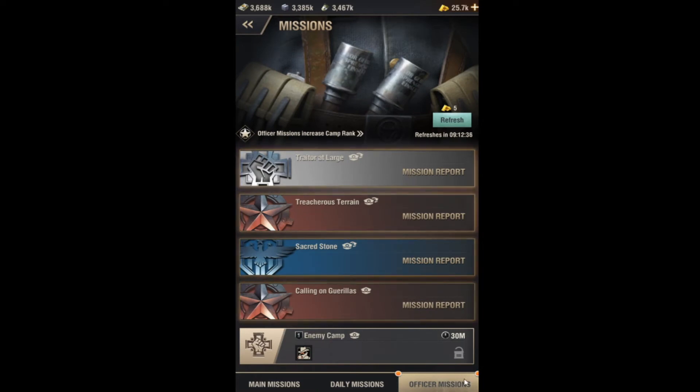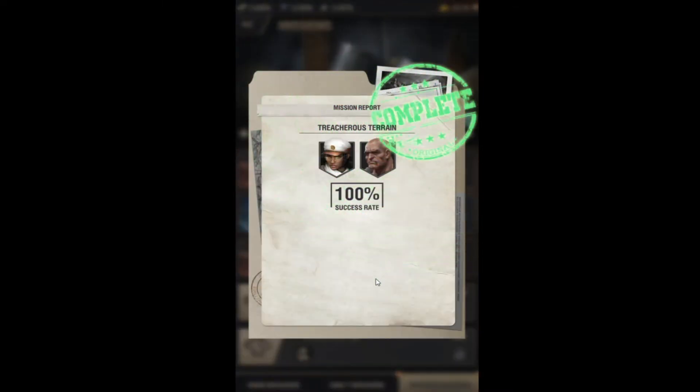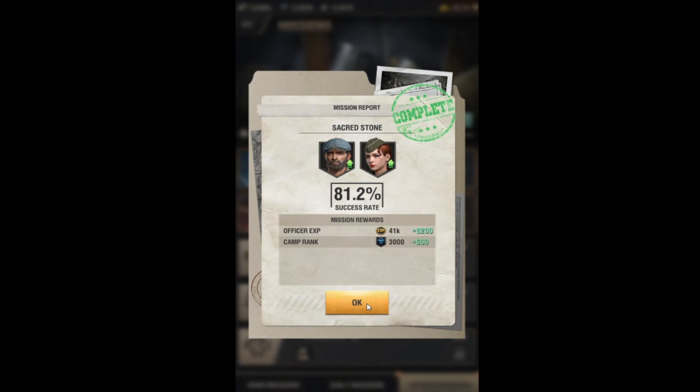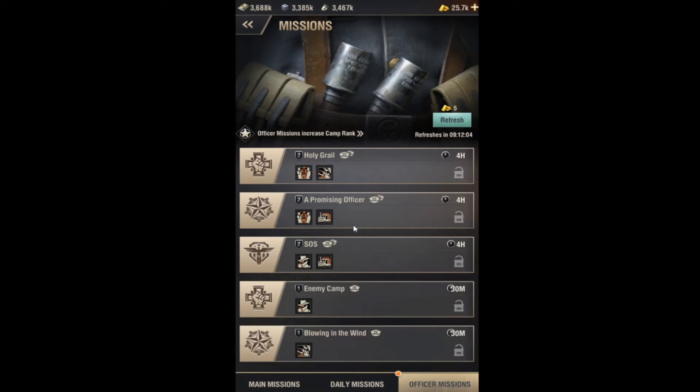Officer missions are something you should be doing at all times once you unlock them. You unlock them at commander level 12. You want to put your officers on these missions at all times because it gives them officer experience and lets them level up. Once they reach level 10 or higher, this feels like the only way to level them up. Each officer also has a special skill that makes them good or neutral at a given mission.